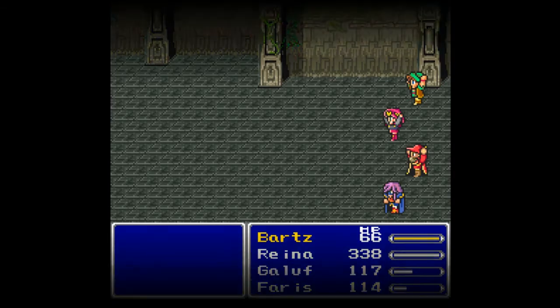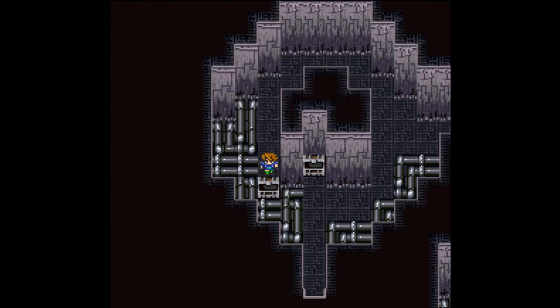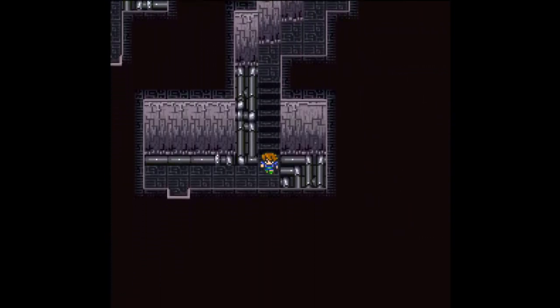500 gil, 750 experience, and 6 ability points — well worth it. And that's not even the best thing: you also get the Blood Sword, very nice. It's not as overpowered as it was in Final Fantasy 2, so there's no reason to ban it. However, it turns out only the Knight can equip the Blood Sword, so I'll have to hold off for now and level up the Knight eventually.